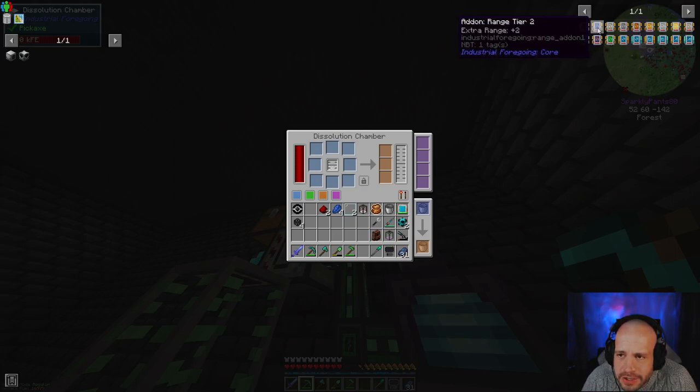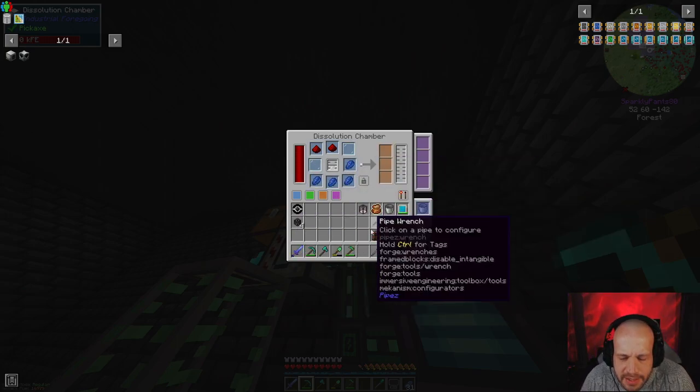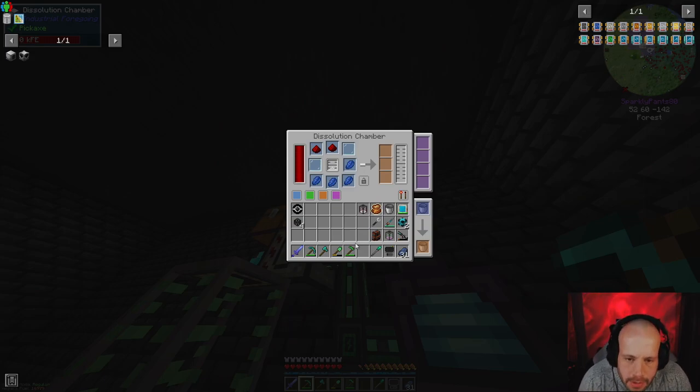So add-on range tier two: one, two, one, two, and then four lapis across the bottom like this. Yes, that's cooking. I just wanted to make sure that was going to work.